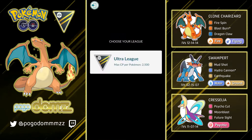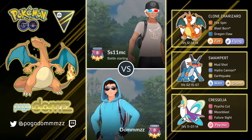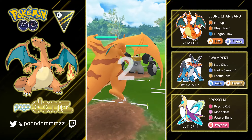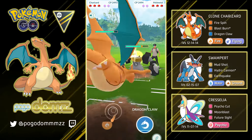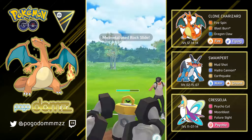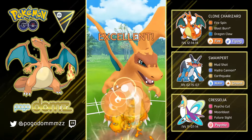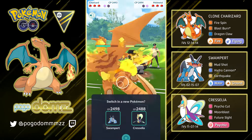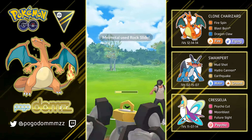Moving on to the next battle, continuing with Charizard as the lead. Charizard does pretty good having Blast Burn as its charge attack — just as a reminder, it is a legacy move. If you don't have it, you may have to use an Elite Charge TM or trade with someone to get a Blast Burn Charizard. We have Melmetal in the lead here. This is a little bit of a tricky matchup because both Pokemon are weak against each other's charge attack. I'm going to let go of a Blast Burn and they utilize a shield here.